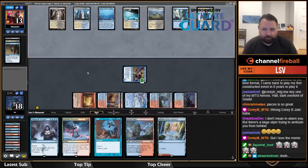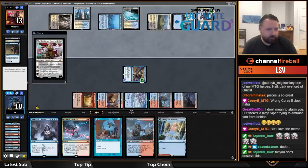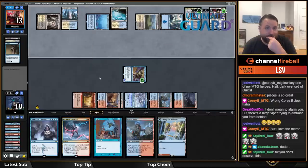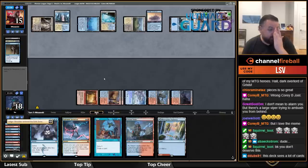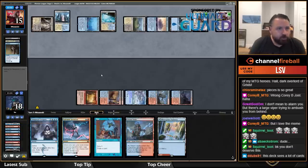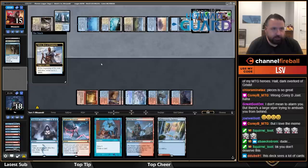They're going to get to draw off Teferi, but I feel like I'm in pretty good shape. They need to deal with the Shredder, but next turn I'll have seven mana so I'll get to double time walk. They're going to Elspeth or Wandering Emperor my Shredder. I also haven't seen a lot of Phoenixes so far, which is kind of unfortunate.